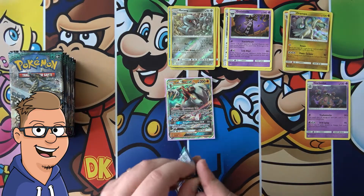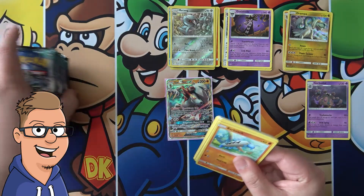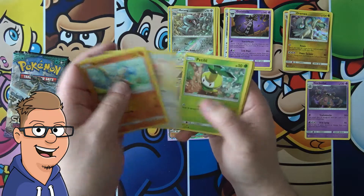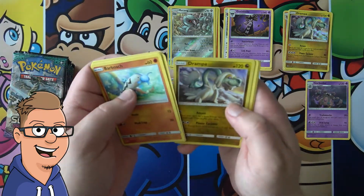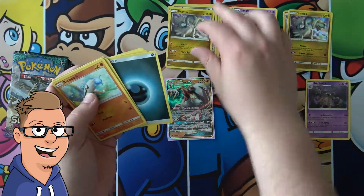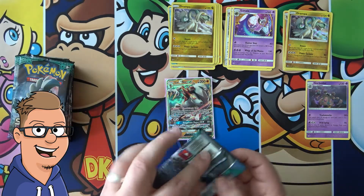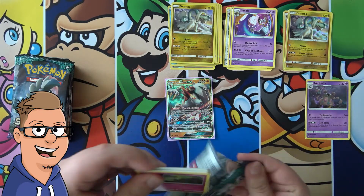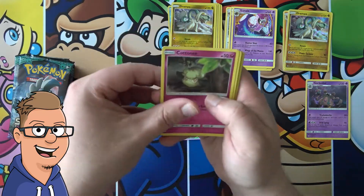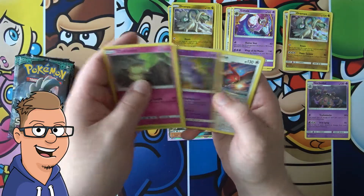Well, you can't win them all. But hopefully we can at least pull one more GX. Look at how many packs we have left, so it shouldn't be impossible. Barboach, Alolan Geodude, Fletchling, Petilil, Beldeum, Drampa reverse, and Lunala non-holo. Please let there be a Secret Rare or a Hyper Rare in this box.